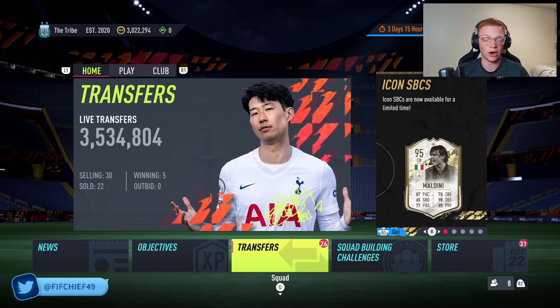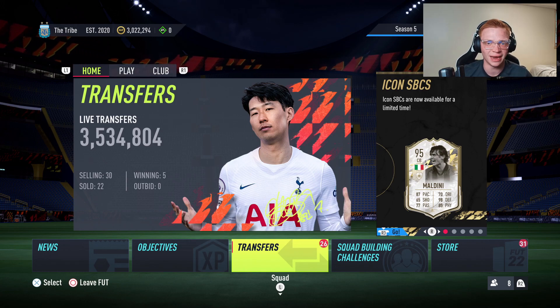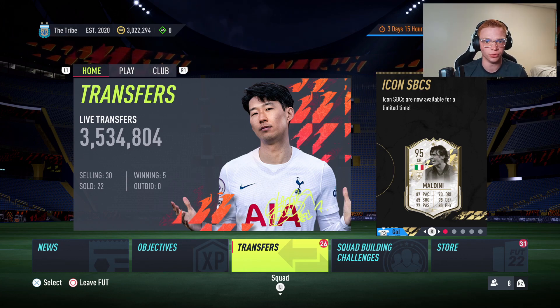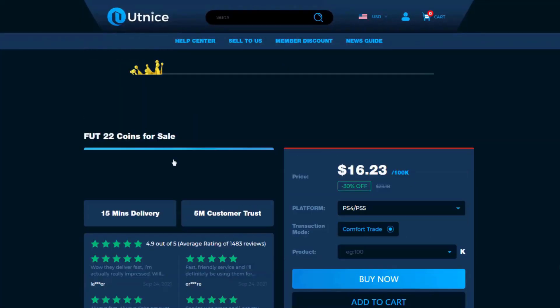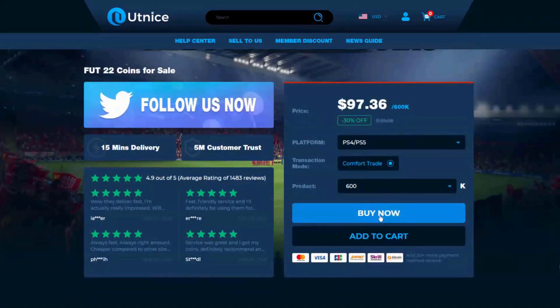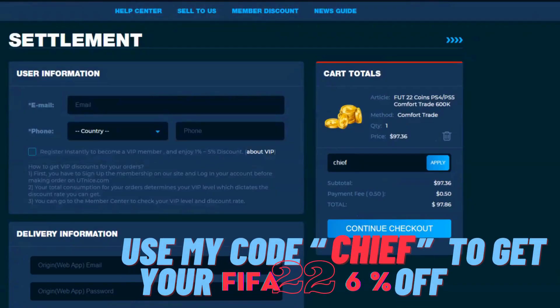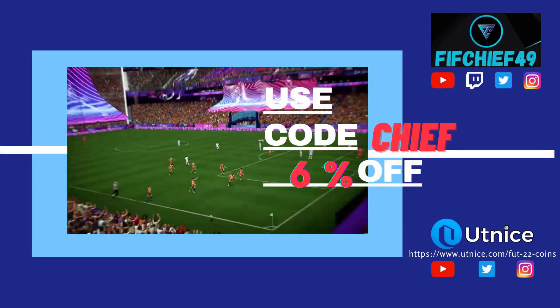I've got some insane trading methods that can help you make a ton of coins on FIFA 22. But before we jump into that, if you're looking for the cheapest and most reliable coins on the market, make sure to head over to utnice.com and use code CHIEF for six percent off at checkout.